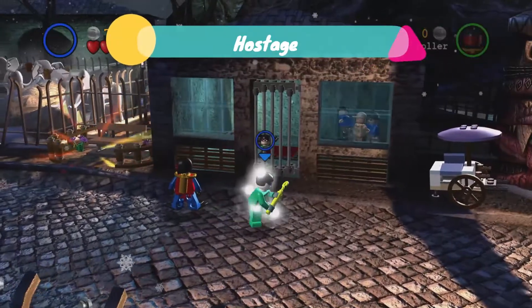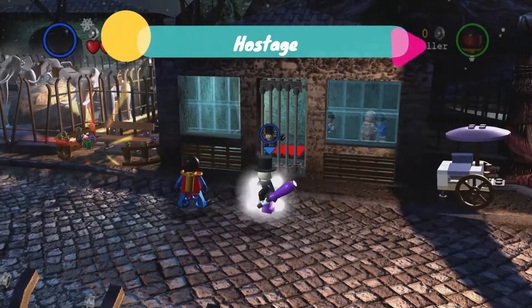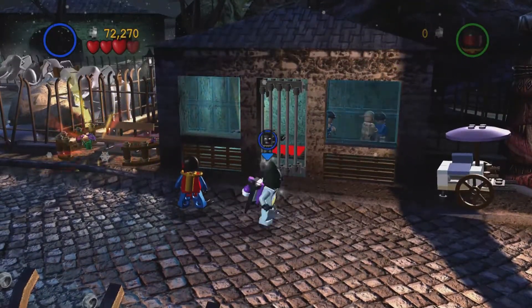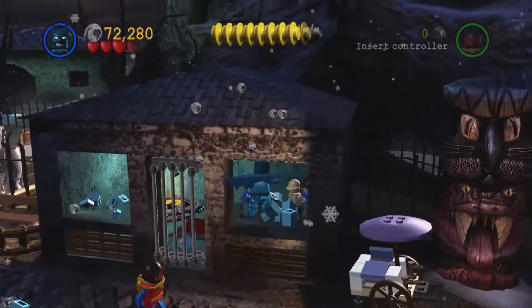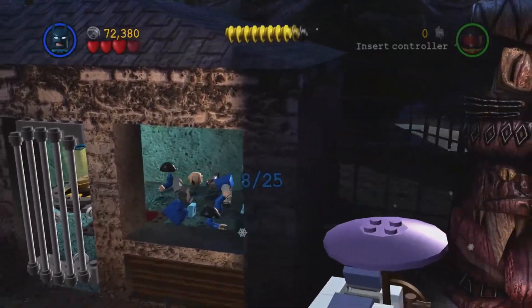The hostage is behind the gate. We can continue on and open the gate like normal, but we can just be very quick and use Sonic Batman to destroy those windows, jump in and save the hostage.